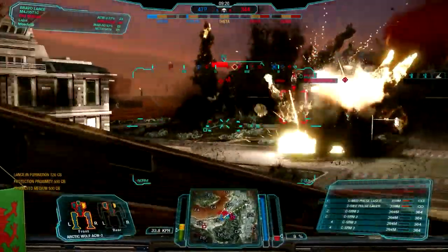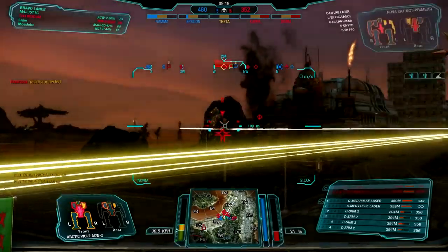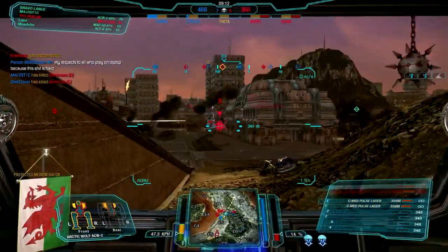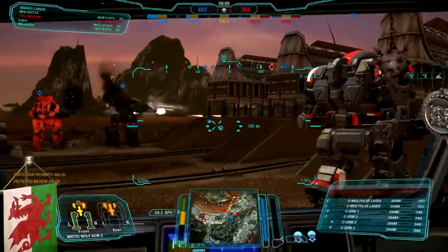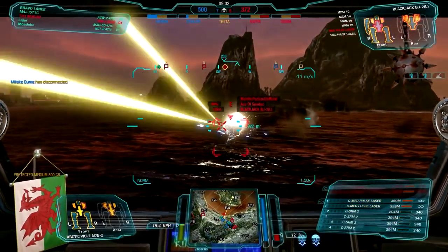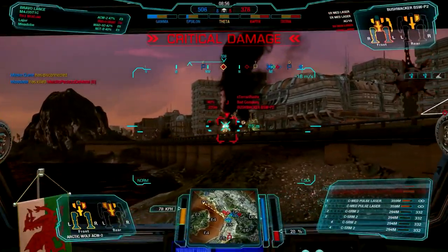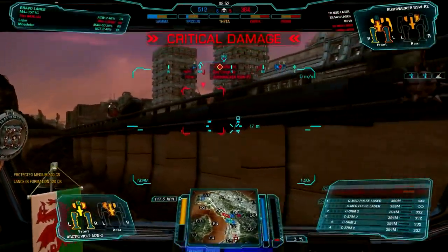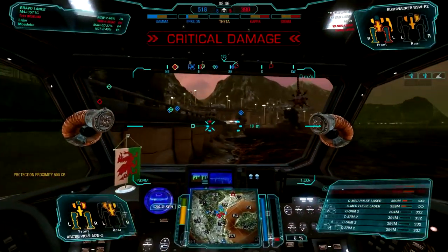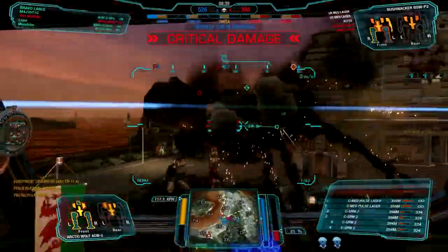We have that Warhawk and a Roughneck, and the Warhawk needs to go down — he's providing a lot of support for his friendlies along with a couple of lights and a Huntsman with jump jets putting fire down. We're spreading damage out pretty well. We put some fire down on a Novocat who gets taken out. Our Gargoyle is pushing up, and we help out on this Blackjack — that might be the same Blackjack from the beginning. It's 8-5 and we still have the cap advantage, so this match is looking very good.